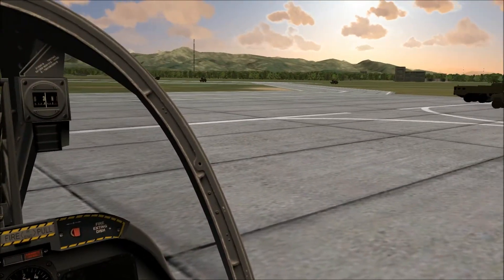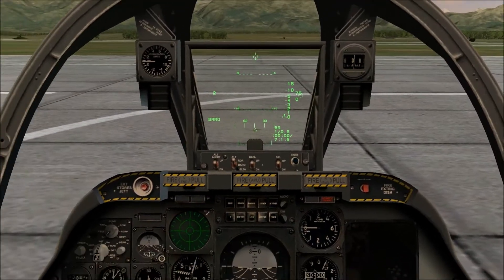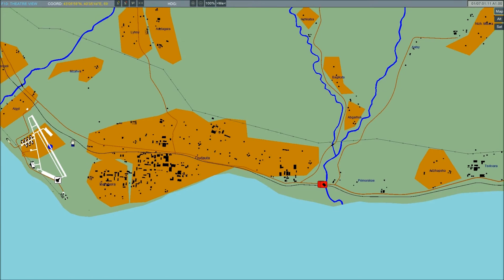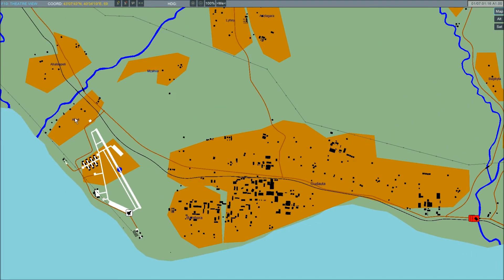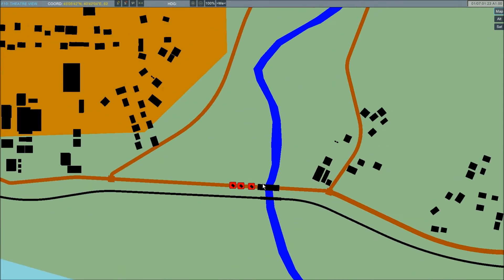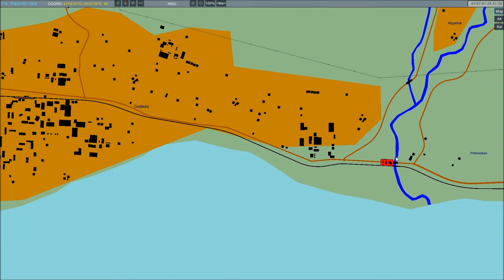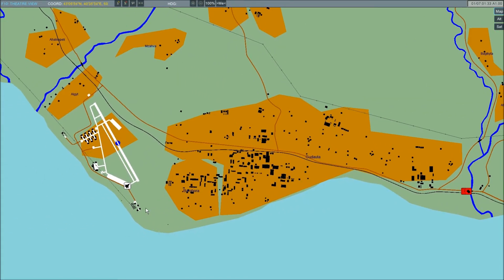All I pretty much did was set up a real basic mission. I'm starting at an airfield — Bambora, or Algit, whatever town this airfield belongs to. I threw a couple BTR-80s right in front of a bridge. Didn't give them any move waypoints, just to sort of have them sitting there. They are armed, so they'll be able to shoot at me. This is pretty much just to see if I remember how to kill stuff in this game.